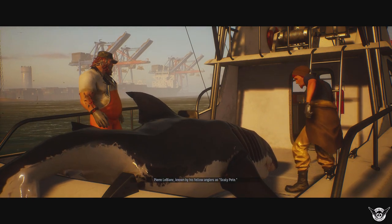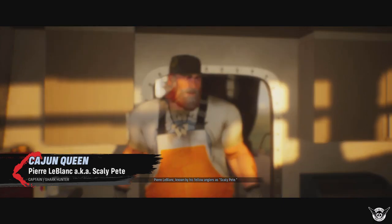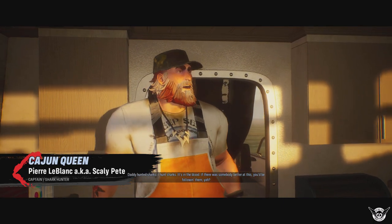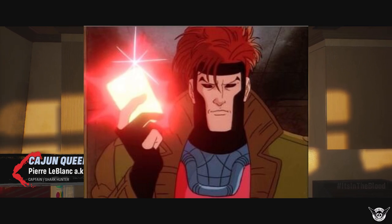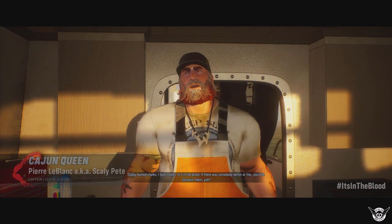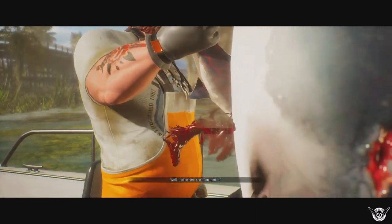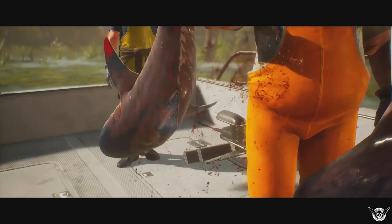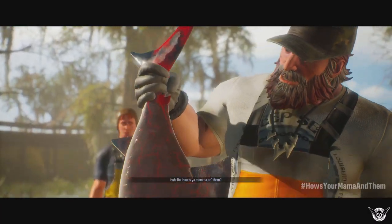The game follows a Discovery Channel-inspired show called Maneater, narrated by Chris Parnell. They're following a shark hunter named Scaly Pete, who has the best Cajun accent since Gambit from the old X-Men cartoon. Scaly Pete is hunting a mega shark that killed his father, but you play as a baby bull shark whose mother is killed by Scaly Pete in the introduction of the game.